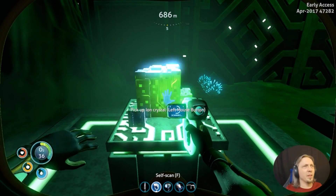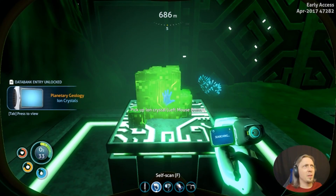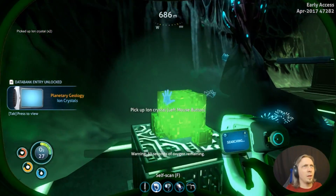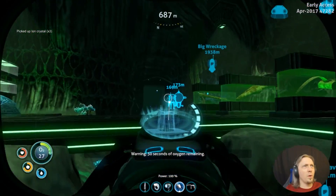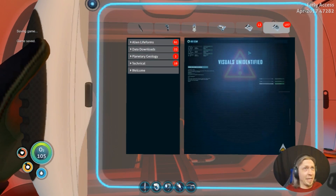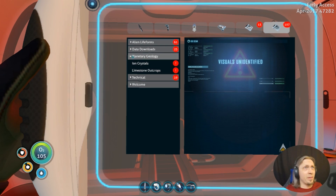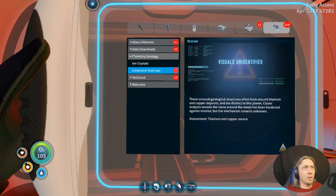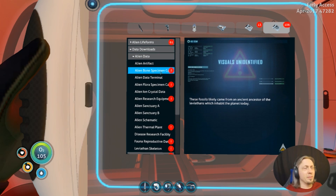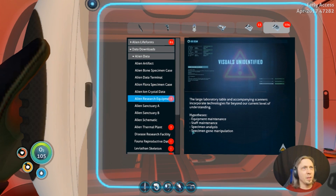I'm going to go ahead and scan this. Apparently I haven't scanned ion crystals. It doesn't appear there was anything else in there, but now I've got some stuff — I got the ion crystals. I need to clear these out. Bone specimen case, floor specimen case, research equipment, specimen gene manipulation.